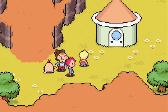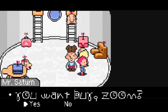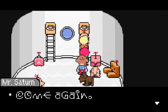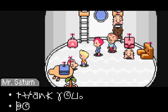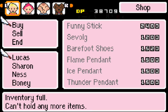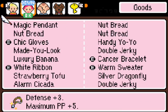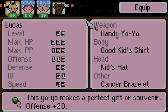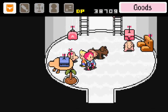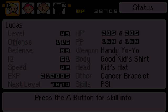Mantis looks scary. We all know mantises are scary because they are cannibalistic, but whatever. These are all merchants - this is like a shop. This guy sells those pendants. We have plenty of PP now. He sells a Selvog - that's basically a glove for Sharon. Whether that increases her offense, which it probably will. I'm going to drop the handy yo-yo. We're going to go ahead and buy the Selvog. Actually I should clear her inventory out because she also needs a pendant too.